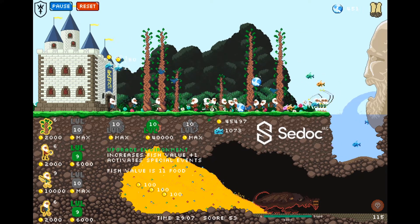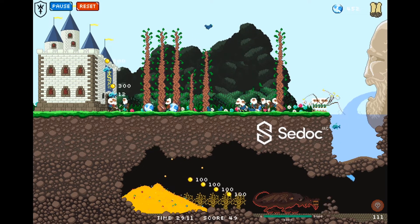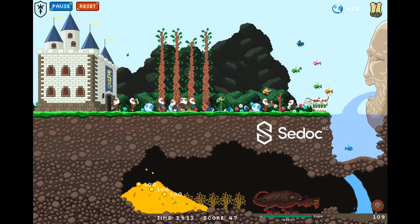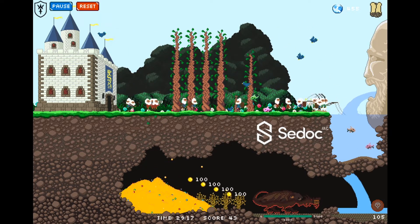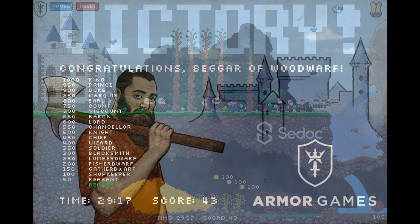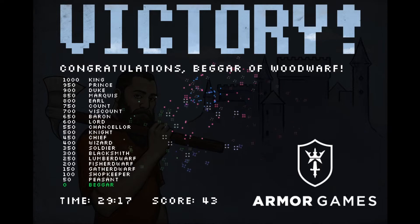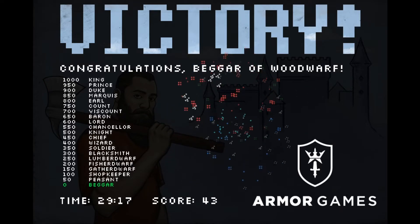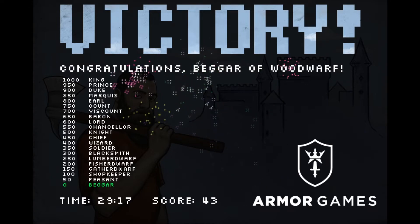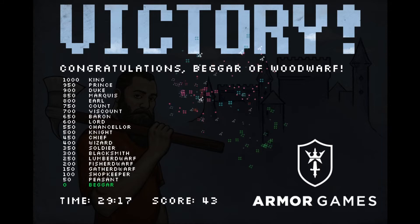Here we are — our gold hoard has almost filled the cavern, the dragon is almost about to topple into it, and we can get that 40,000. Here we go — look at that, the water's flooding in and it looks like it's not going to flood our chamber. Yeah, okay, it just got there — it didn't flood our little chamber.